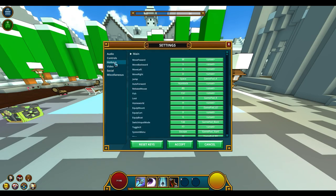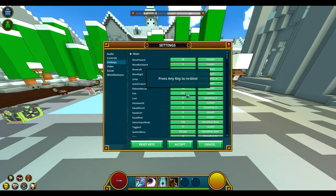Next up, go to your hotkeys and bind your fishing command to whatever other button you see fit. I recommend using a wireless mouse. I had my fish command on F — F is the default command for fishing — but I changed it to Control.